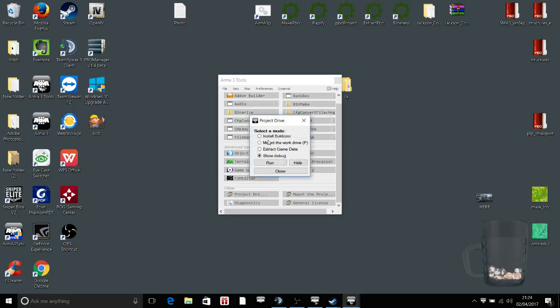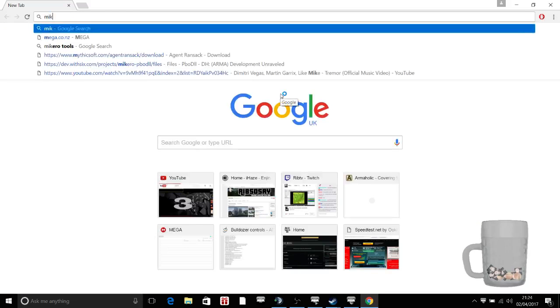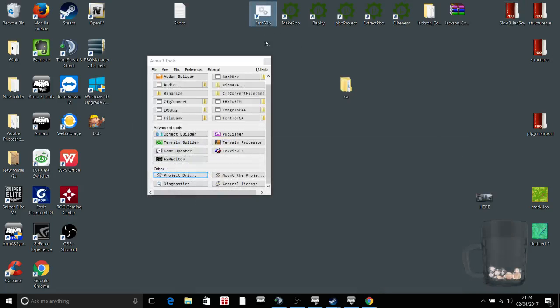You can click this again and go to Extract the Game Data. However, when I was doing that, I was getting an error every time — it just wouldn't do it. So what I had to do was download from the Mikero website — I'll get you the link — and I had to download a program called Arma 3P, which is this.